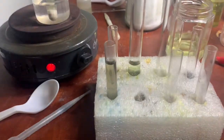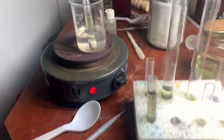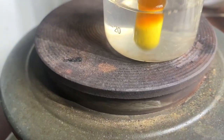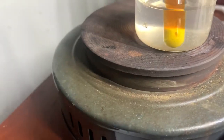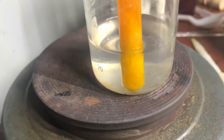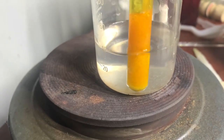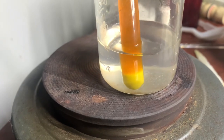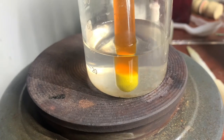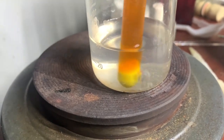Everything else goes away and we wait till everything gets hot. The solution got hot, got yellow color. All sand became white. There are still bubbles coming, so I'll be waiting. I need to agitate that solution a little bit, and then I turn off the heat. We don't need a lot of heat because we don't want to inhale all those fumes.